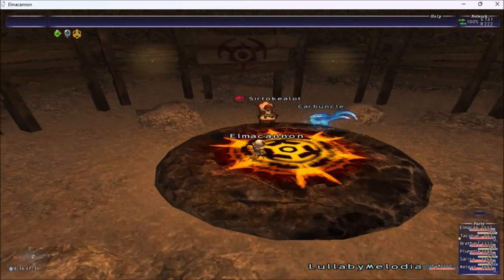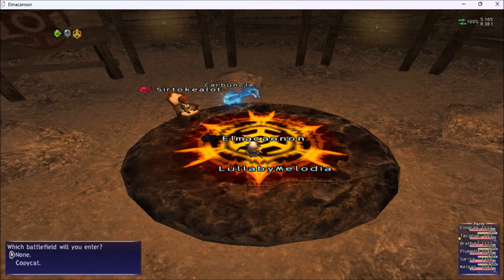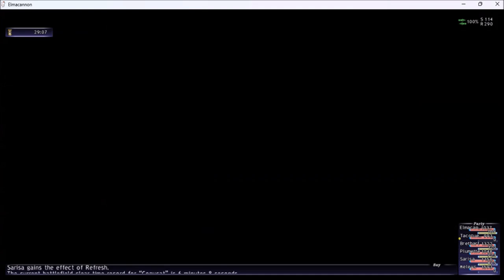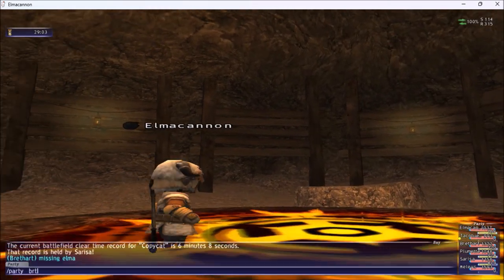Hello ladies and gentlemen, today we're doing Copycat. This BCNM is amazing. It drops extruders, the mascot ingot, and sanate — which is on the boots for samurai or ninja.